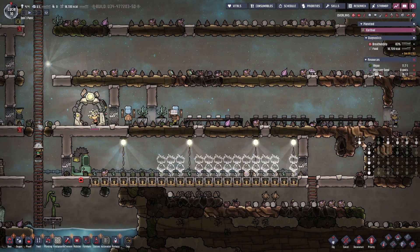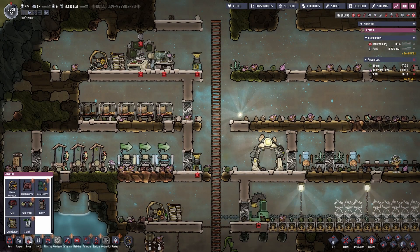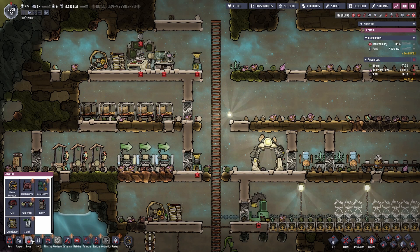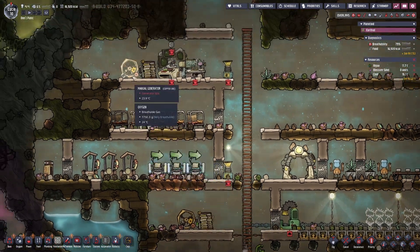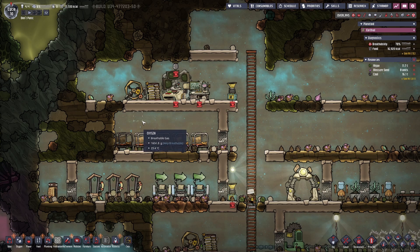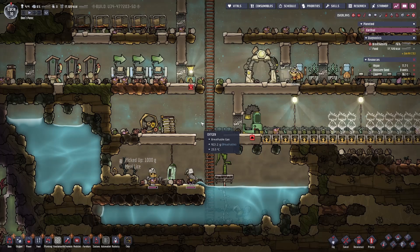I've got 16 tons of coal, so I could put down the coal generator now. But I want to wait until I get my smart battery because I don't want to just waste coal and be pumping out carbon dioxide everywhere for no reason. So I'll wait for a smart battery. The hamster wheel is not all bad — they get an extra athletics from running on it, even though it wastes their time.